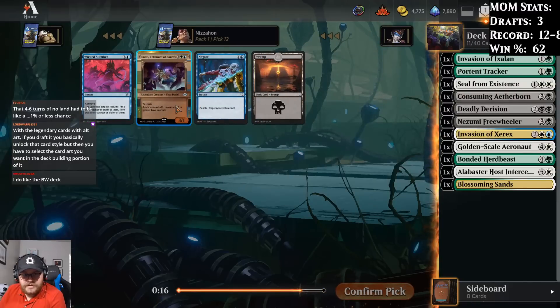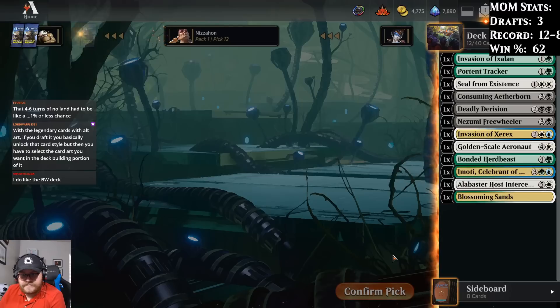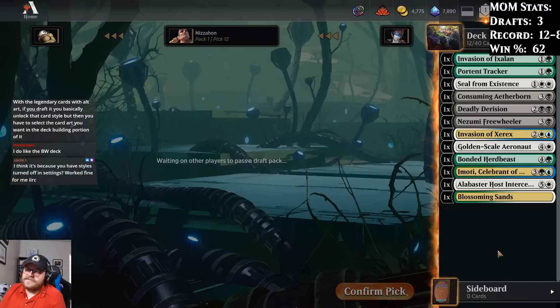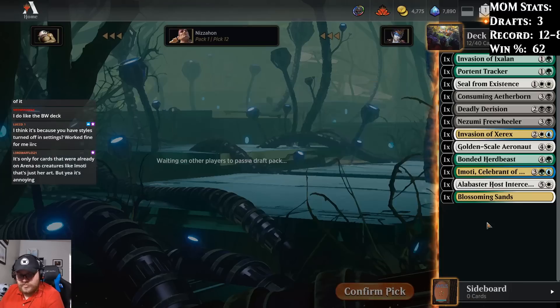Emodi is still here — well, we're going to take that. Do people just not want to read this because it's so weird looking? Five mana 3-1 that cascades is basically a card you always play, and then it has a little bit of upside.